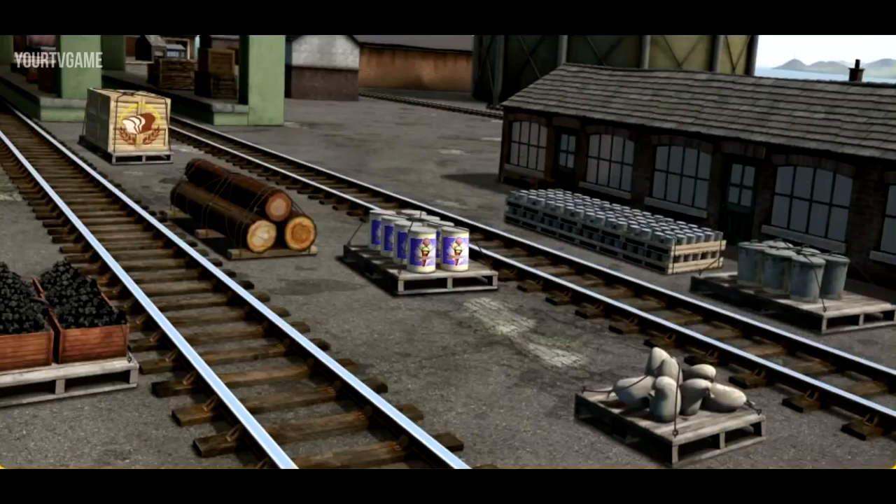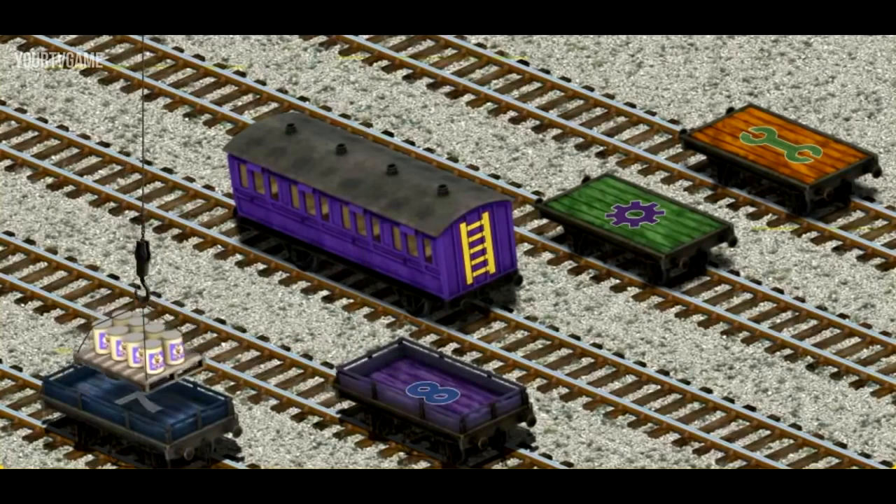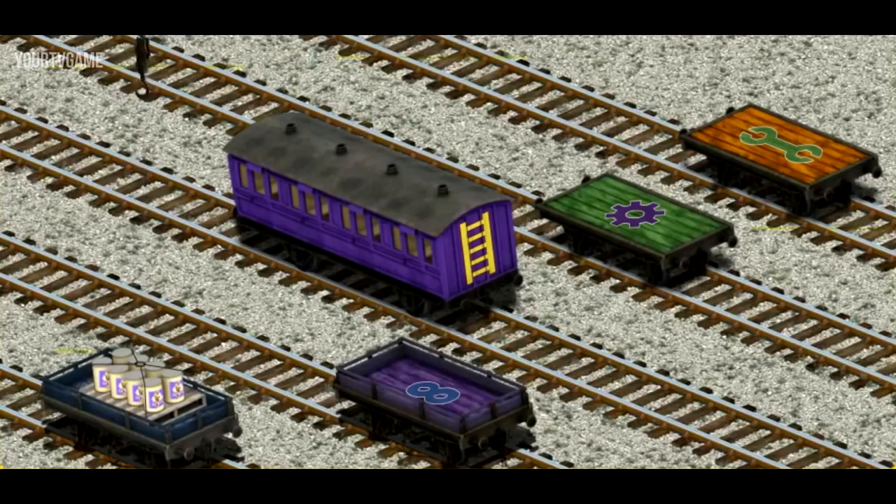Diesel must deliver the ice cream to the fair. Show Cranky where the ice cream is. There you go. Let's lift and load. Now the cargo must be loaded. Show Cranky where the blue flatbed with a white number seven is. That's it!